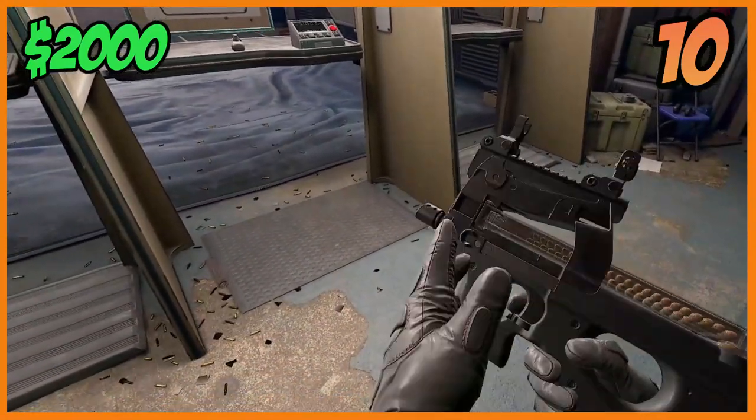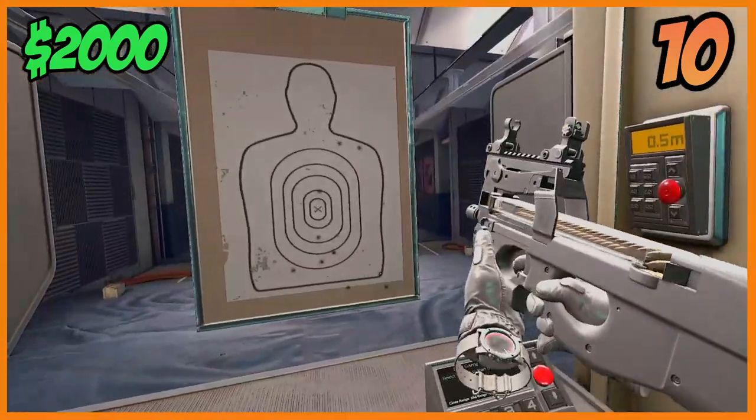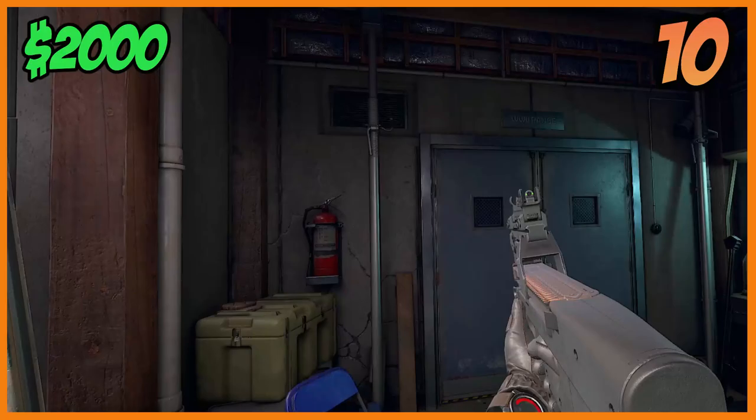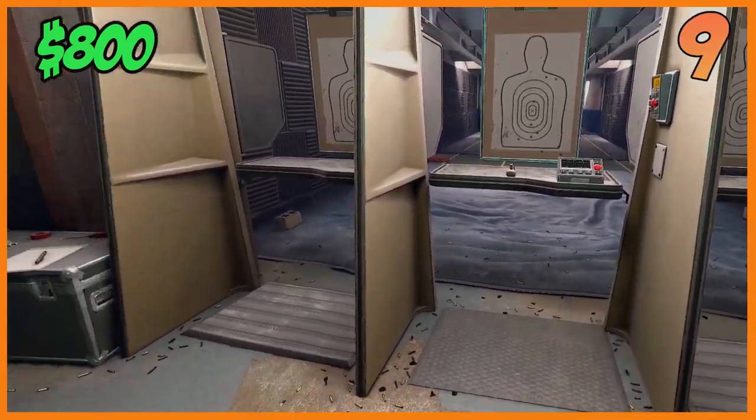Also the way you hold it, you don't have much space between both your hands and you kind of have to compact it to your body. It's more like a pistol that you use with two hands that's full auto. Number nine: the Deagle. The Deagle is an amazing gun up close in TTT or something like that.